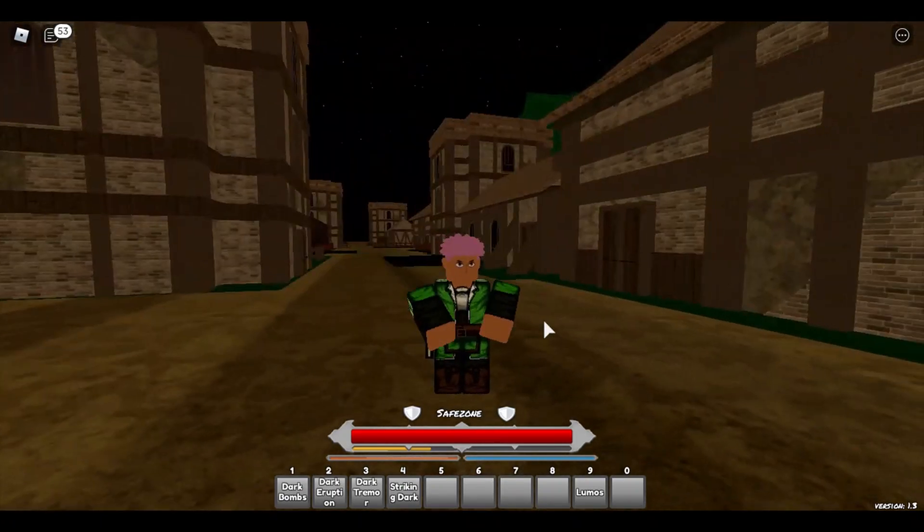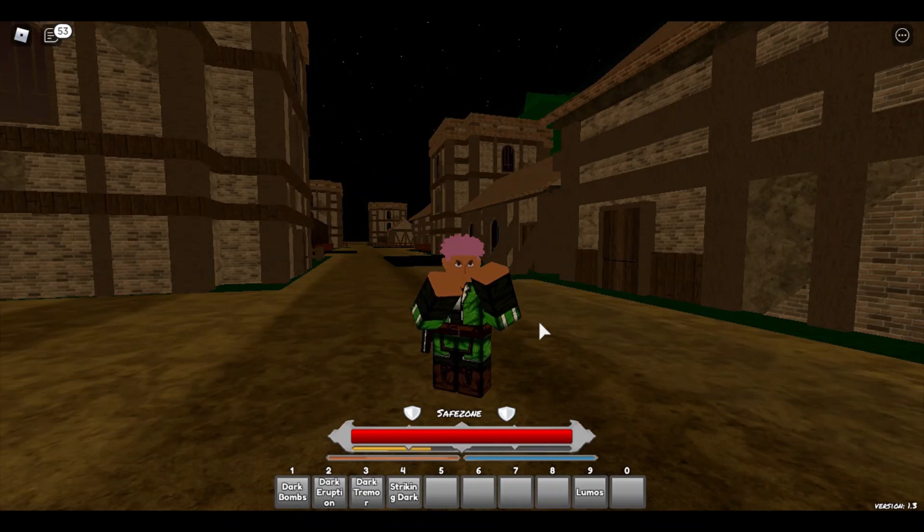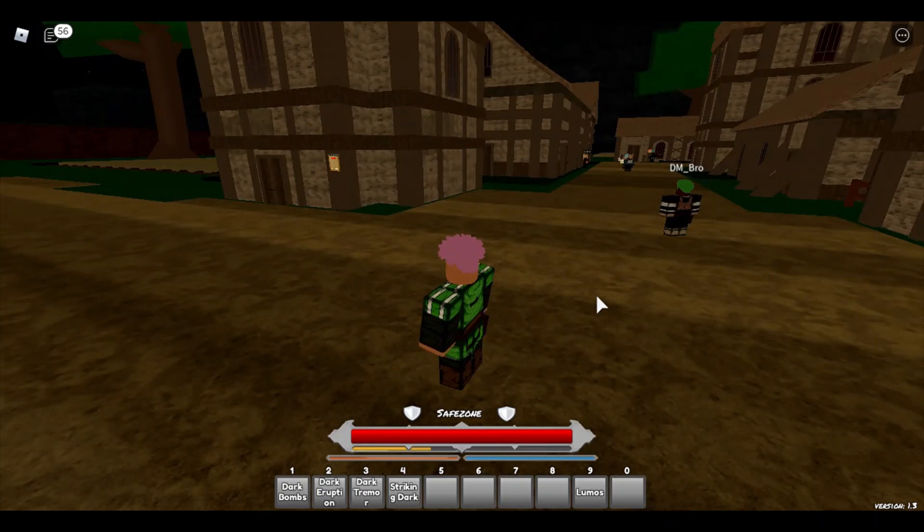If you already have a power out — like when you press R — you cannot press F to bring out your sword; it doesn't work like that. You press C to carry anybody who is knocked, and you press B to grip.